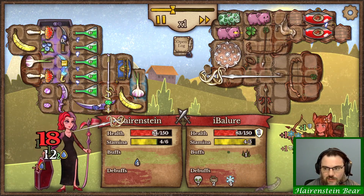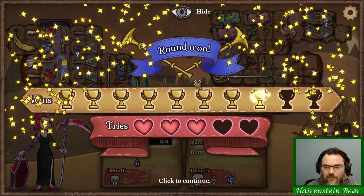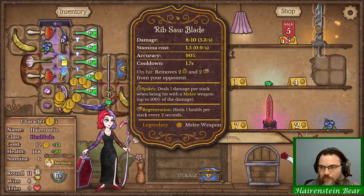Regen something so my fucking flasks go off, you dick. There you go. Up to 43. Let's get those fucking potion belts.